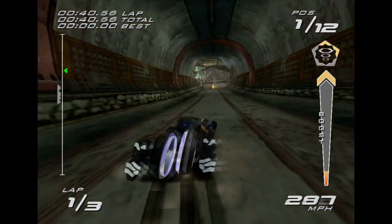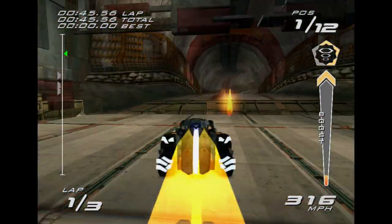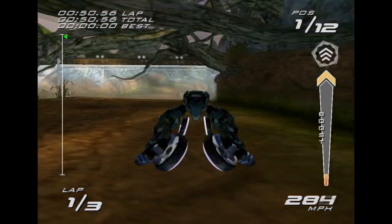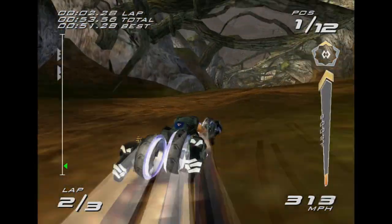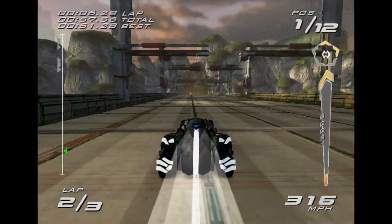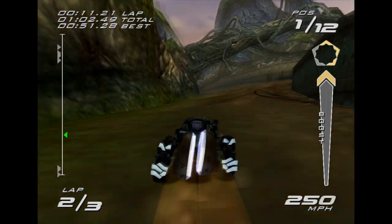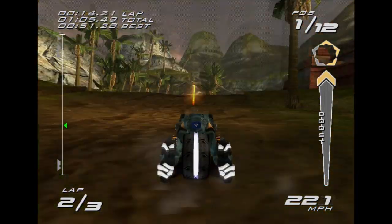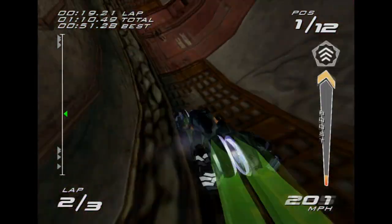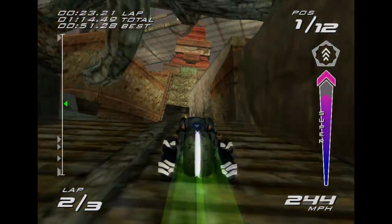What you're going to see me do is something called Skid Boosting. You basically use the brake to go into a drift, and then double tap the accelerator to get a burst of speed. This is very helpful in that it doesn't use up any boost meter, and it'll help keep up with your top speed. Although right now I'm low on my boost meter, but thankfully we got Super Boost — always want to see that.